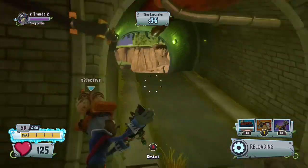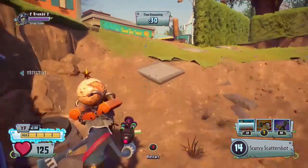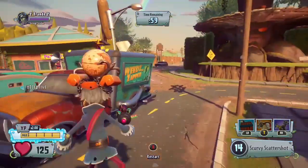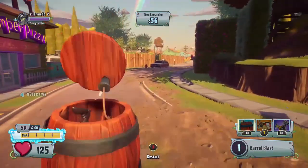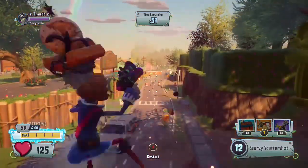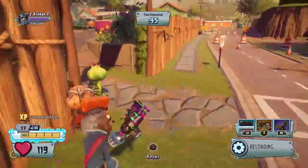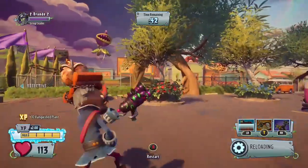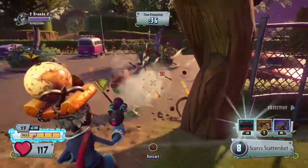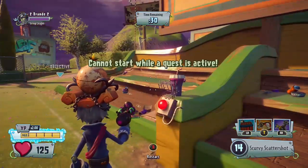If you do this with the cactus or the pirate, make sure to have speed boost because they're kind of slow characters — well, not too slow or too fast. I was also curious to see if you could play soccer, but you can't.